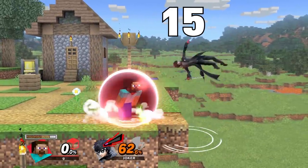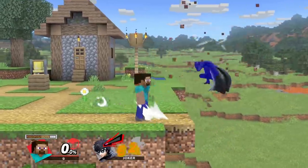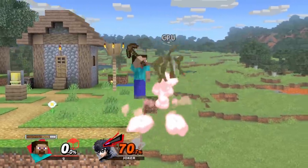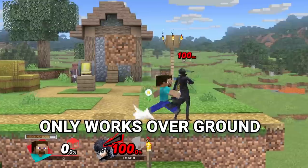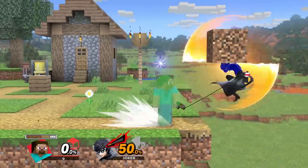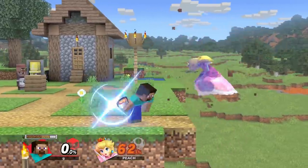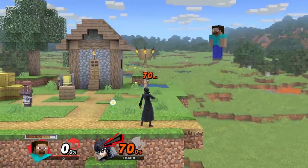This combos into a lot of things: jab, forward nair, backward nair, walk forward up tilt, dash attack, down tilt if they're close enough or not too floaty, dash up smash, down smash if they're close enough or aren't too floaty, forward smash, and you can spike with fair if you space it correctly.